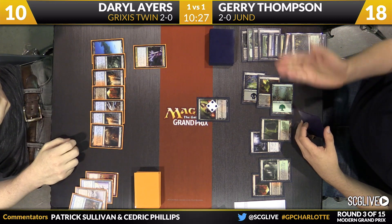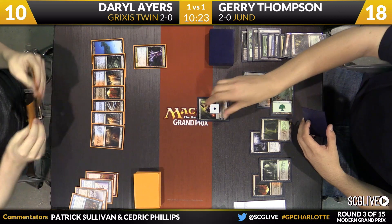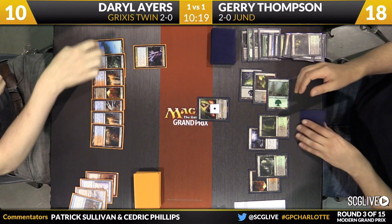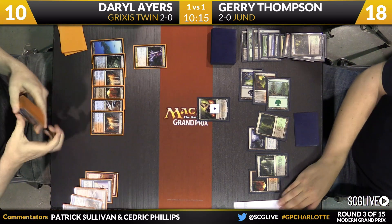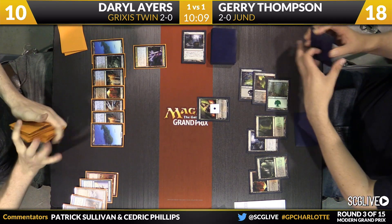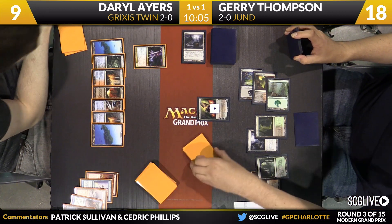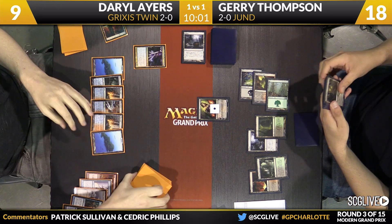Liliana is in. Thompson discarded Twilight Mire, Ayers' hand is so good he's discarding Remand. Tasigur is the reveal to Keranos, going to bring Liliana down to one counter. Ayers is going to sacrifice the fetch land, getting a basic Island just in case he runs into a Blood Moon later. I have a feeling Jerry doesn't have his Blood Moon either. There is Tasigur for just one black mana. Thompson's got an answer to that in Terminate, and Ayers is just going to let that go — no reason to fight over it. Even if Daryl could counter it, he would not, because Tasigur is not an integral part of him winning this game.